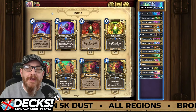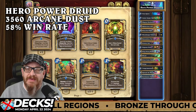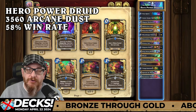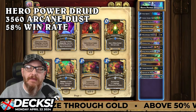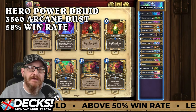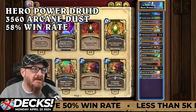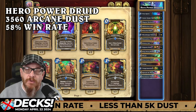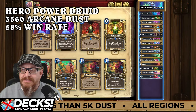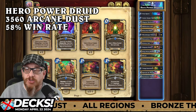First up, we have Hero Power Druid. We talked about this briefly a couple of weeks ago, but I wanted to get more in depth with it because I have been playing it off and on since I originally talked about it. This is a fun deck — the idea is to win games but also have fun. I enjoy this deck immensely. This is 3,560 dust and it's got a 58% win rate right now.